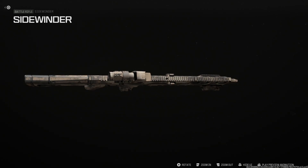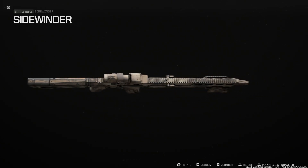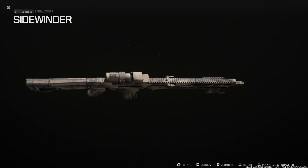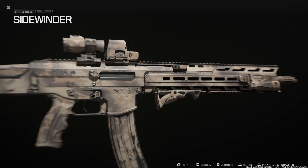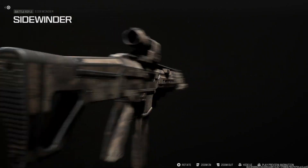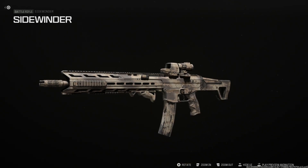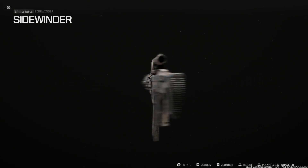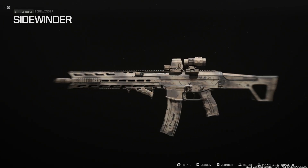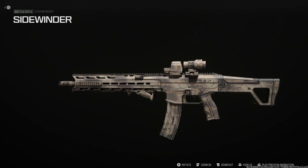The regular ACR has completely ambidextrous fire controls and a charging handle on the left and right-hand side. You have ambidextrous fire controls — on both sides you have the bolt release, the mag release, and the safety selector. Fire select on the left and the right-hand side. And this is our Stinger ACR 450 — the Stinger handguard, Stinger Bushmaster ACR chambered in 450 Bushmaster.